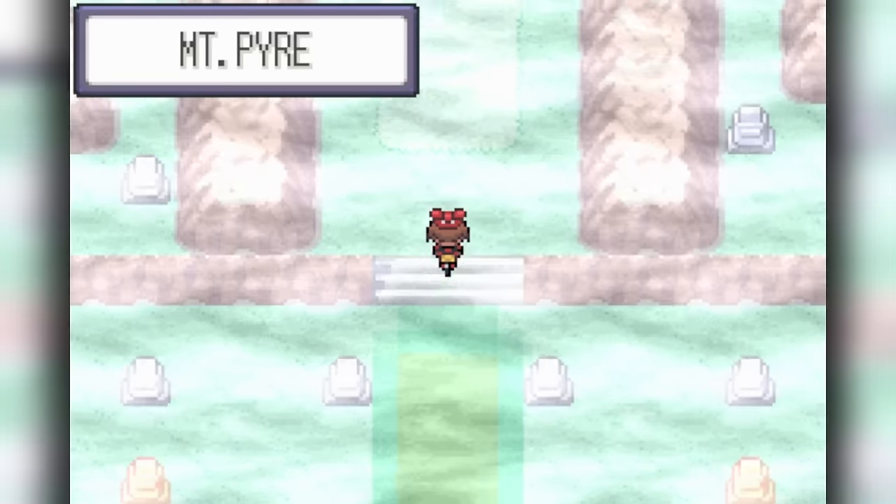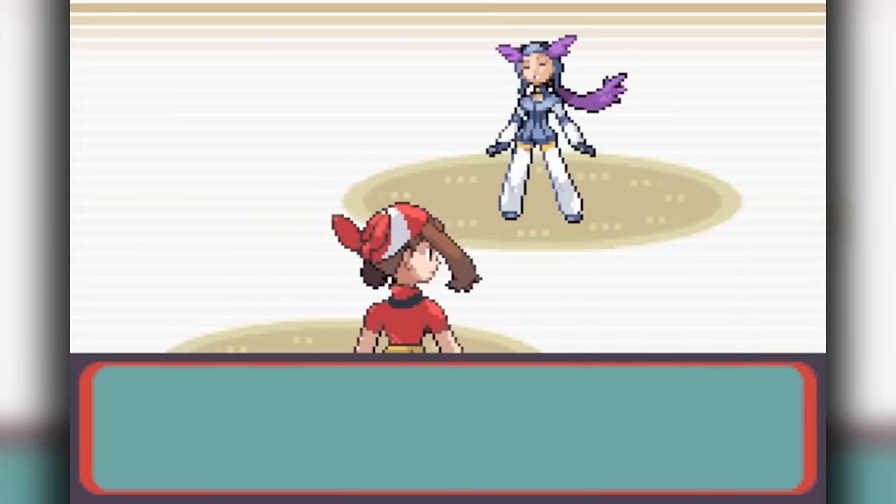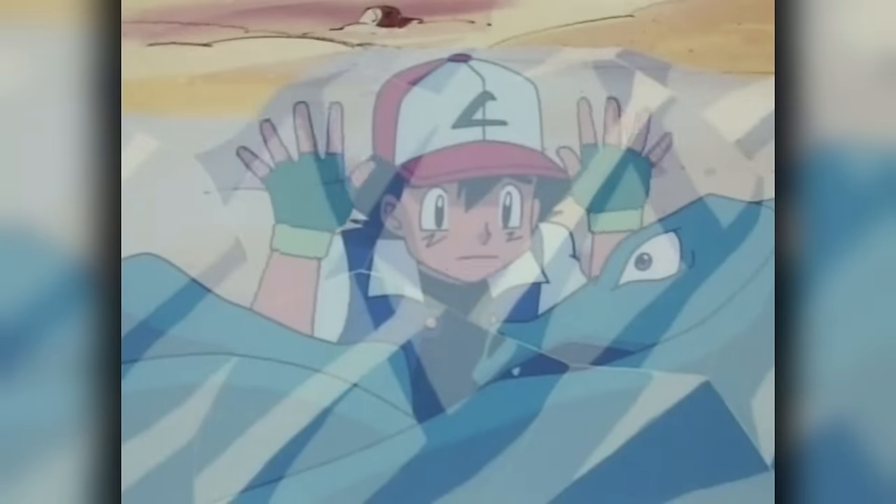This is a much more fun result than taking on the required Mount Pyre, Winona, and Evil Team Base. Plus, we can't get frozen here, as we need to prepare for the challenge that lies before us in Generation 4.